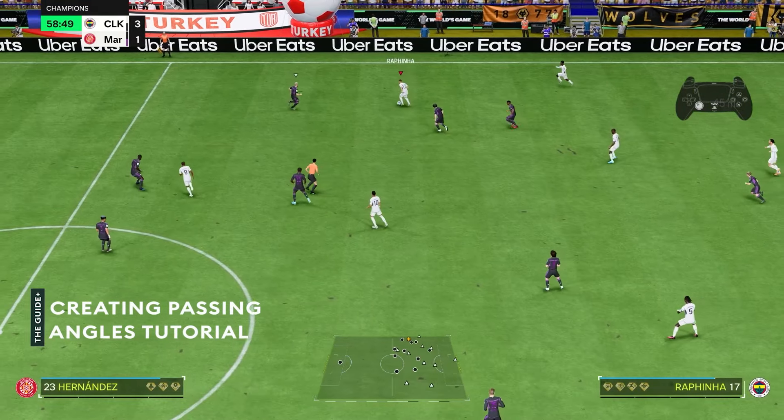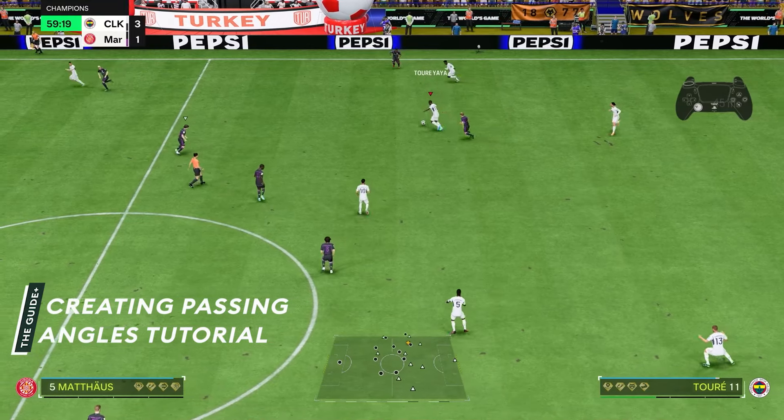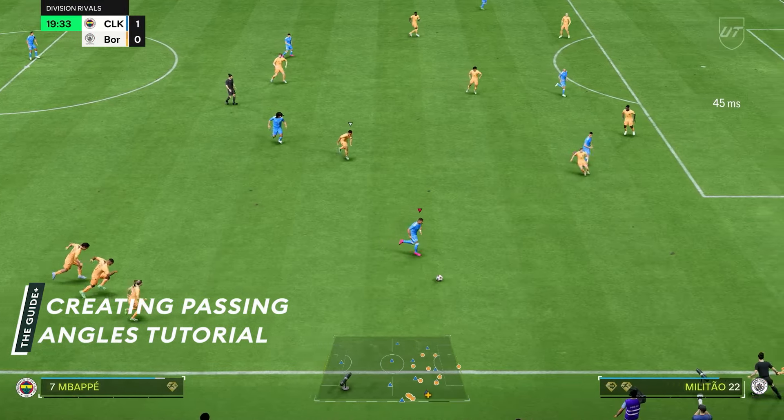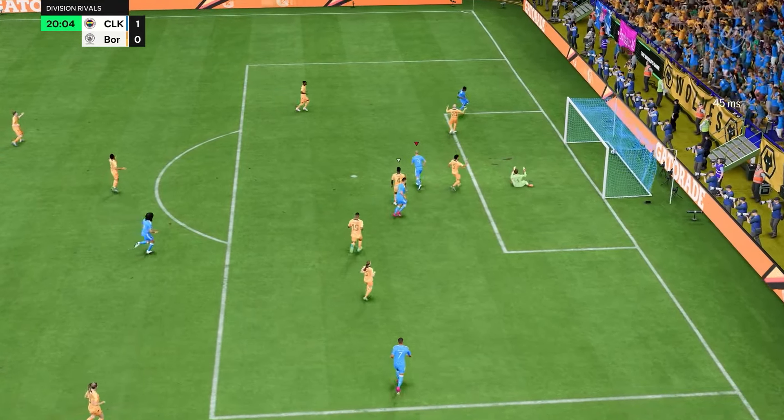There are many ways to create this angle to face the receiver instead of rushing a pass to a random direction. In fact, we have a completely free lesson on the Guide Plus where we show you some expert mechanics for creating those passing opportunities. If you are interested, check the links in the description.